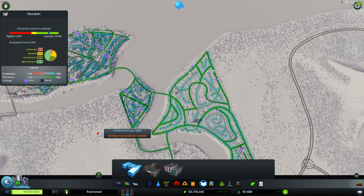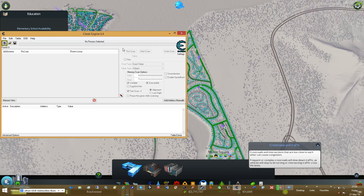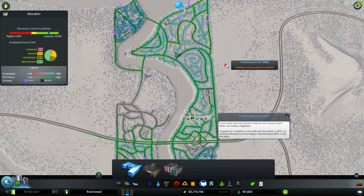Alright, I'm going to Alt-Windows Key and bring up something called Cheat Engine 64. This game is not a VAC game, so you won't trigger VAC at all while doing this.